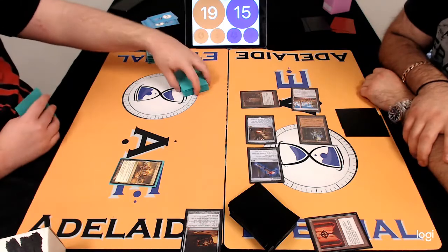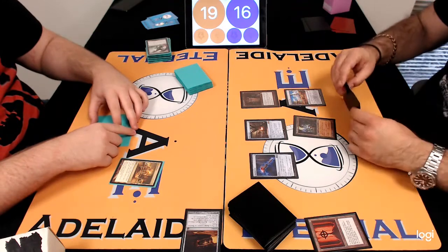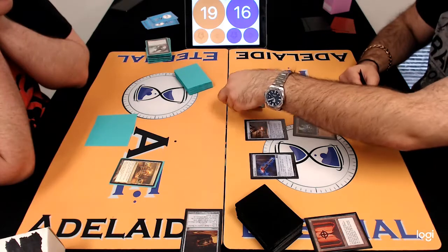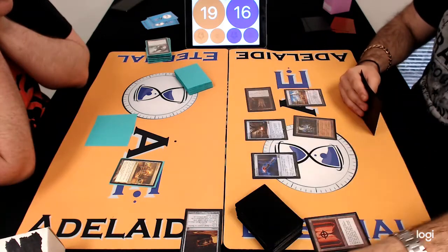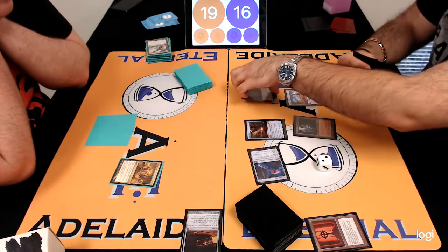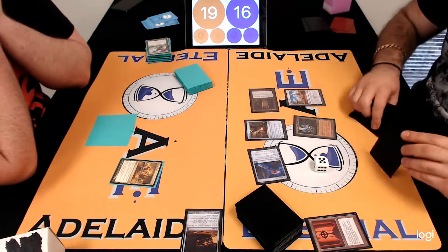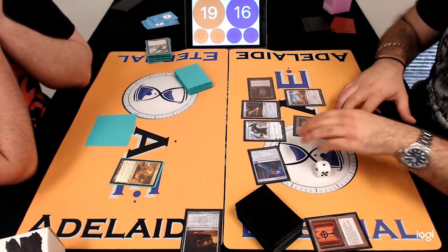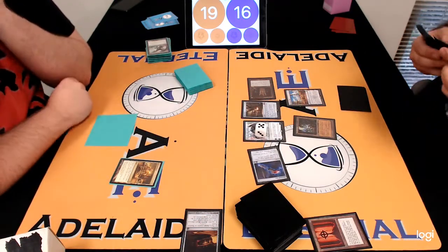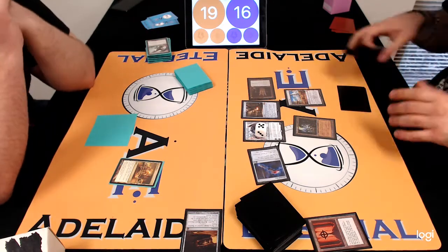This was a Mystic Forge turn, which sets up Nick extremely well to win this game. Nick didn't just have the Tormod's Crypt — he also had a relevant, decent hand. It had everything he wanted. They were both on a mulligan to six and they both had good hands. It just happened that the Dredge didn't quite line up as maximum value — it turned out to be minimum value because it was discard your hand to Tormod's Crypt.